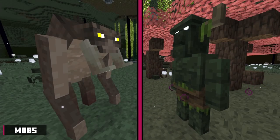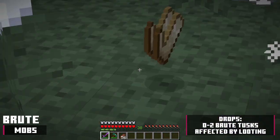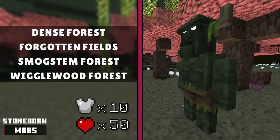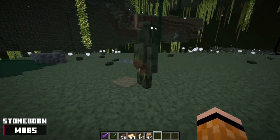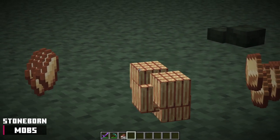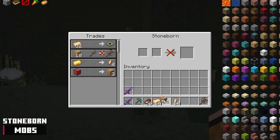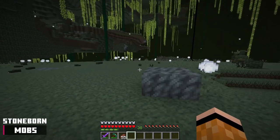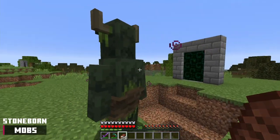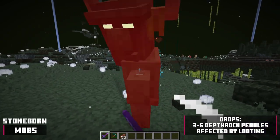Now we're moving on to neutral mobs — mobs that are passive aggressive, meaning they will not attack until provoked. The brute mob spawns in these biomes, has 20 health points, attacks back if attacked, and drops 0 to 2 brute tusks, affected by looting. The stoneborn mob spawns in these biomes, has 50 health points and 10 armor points. You can trade with it like a villager — it usually has 4 available traits ranging from music discs, overworld ores, buying or selling regalium, and more. Regalium is the main currency, similar to emeralds for villagers. The most notable trait is the clogrum battleaxe, the only way to get that item. If provoked, the stoneborn attacks and calls nearby stoneborn for help. Don't take this mob out of the Undergarden — it will explode in 15 seconds if you do. It drops 3 to 6 depth rock pebbles, affected by looting.